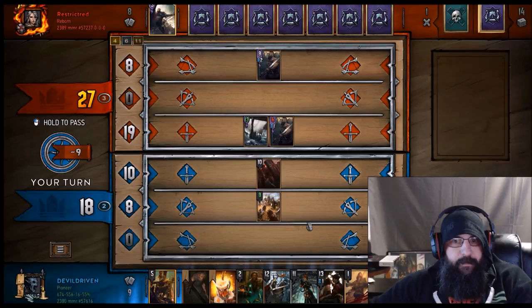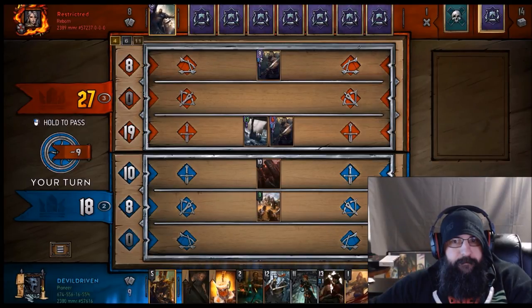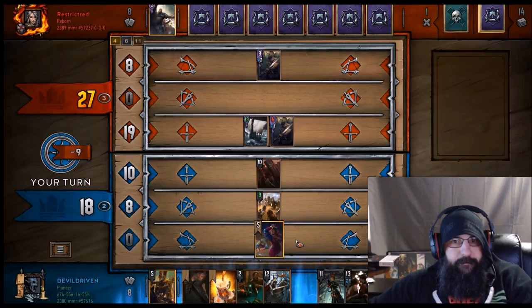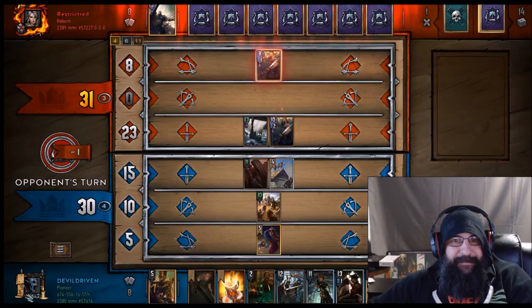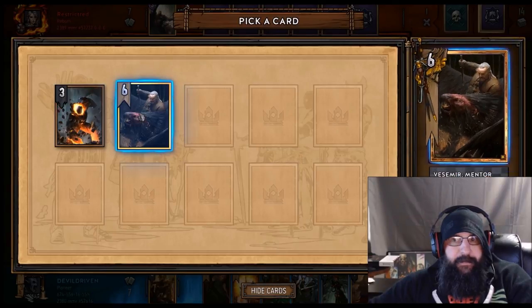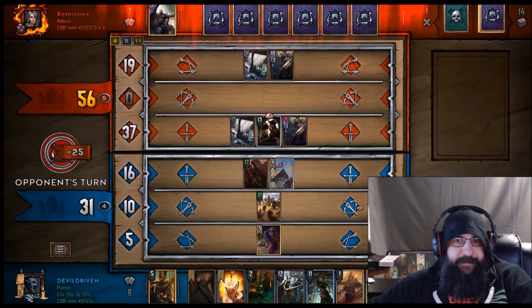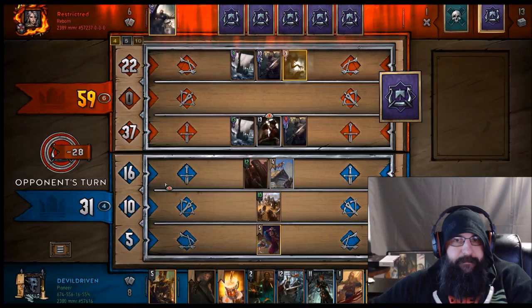Do we play it now? I think we get Roach out of the deck. I drew Roach? That's sad. So now we play the Spy, take Vesemir — that goes to the bottom of the deck. I can't believe I drew Roach. He played another card. So he's got Carryover too?